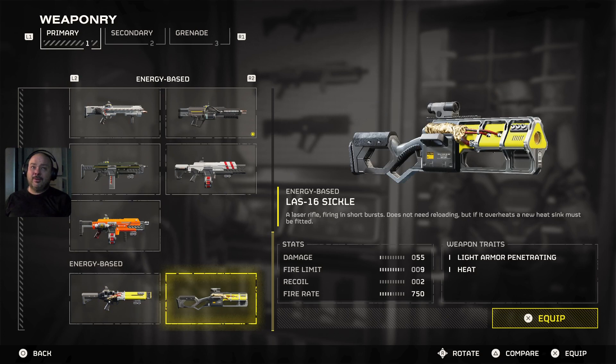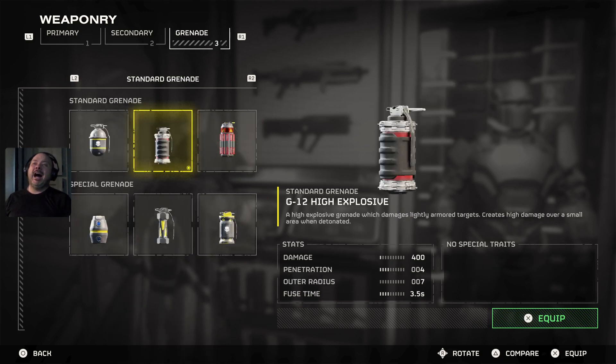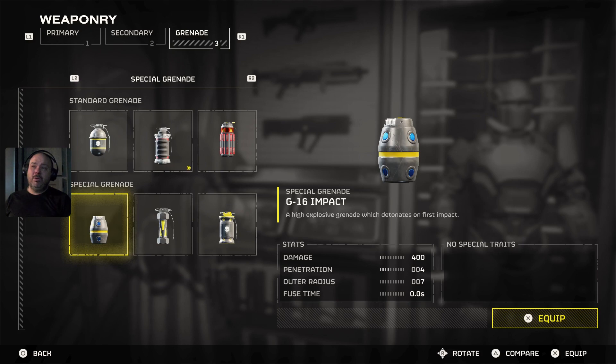The Sickle is still one of my top guns, for real. For secondary weapons there's really only one or two right now — you've got the P19 Redeemer or the Senator. I still prefer the OG high explosive grenade, and if you're fighting robots, I've seen the G16 impact work pretty good on them, especially for the heavier targets.